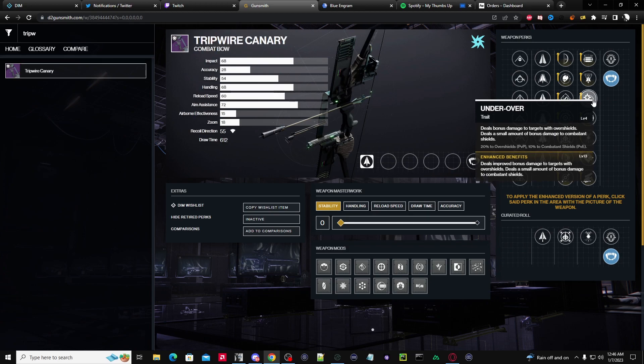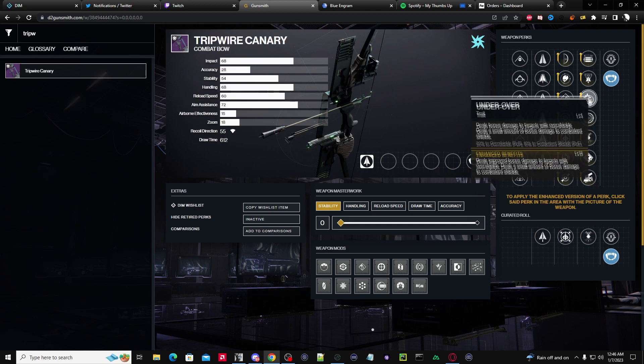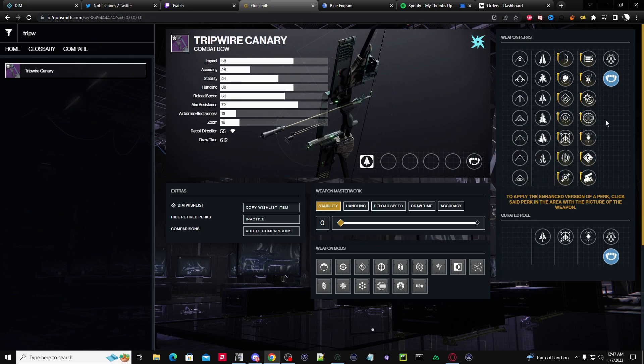Under Over is a cool perk, but I'm not a huge fan of it. I think if Bungie made a weapon that had Under Over and Adaptive Munitions together, sure, that could be a fun combo. I'm not a bow person for Crucible, so I don't really have any comment on that part.